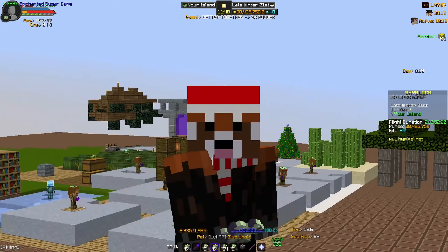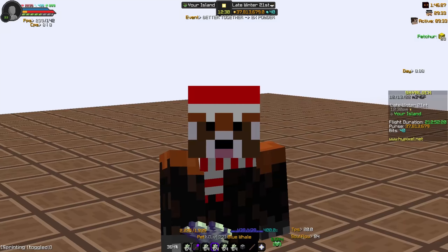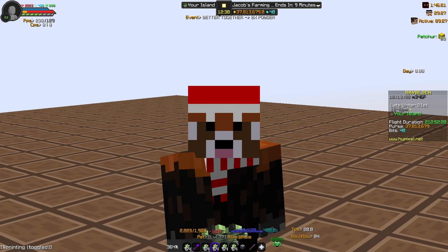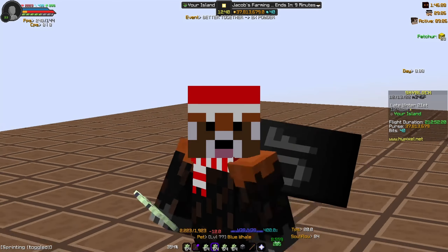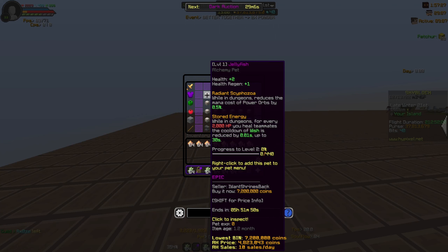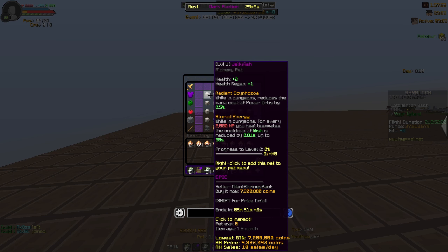Now I'm going to explain how to level your alchemy. First, get all the sugar cane you have and match it with enchanted glowstone dust. Next, place down however many brewing stands you're going to need. Once you place them all down, make awkward potions, then put in your sugar cane, then put in your glowstone, and then you're going to be good. But before you claim those potions, read on.